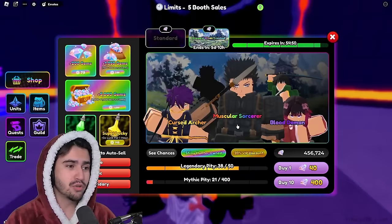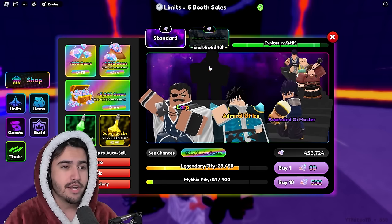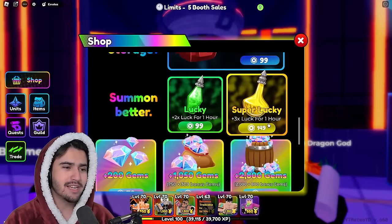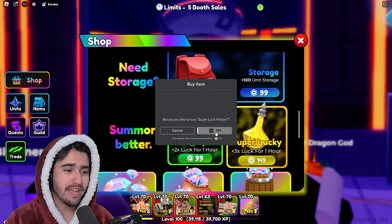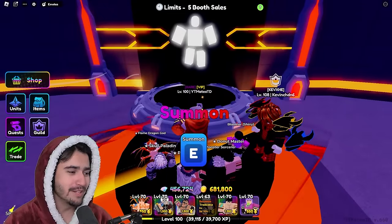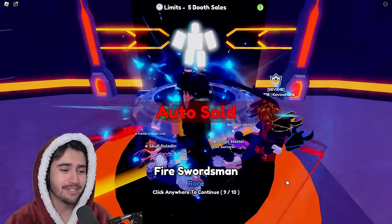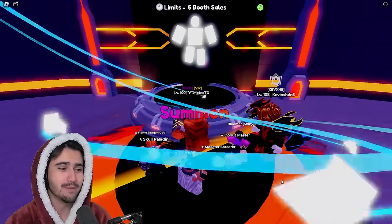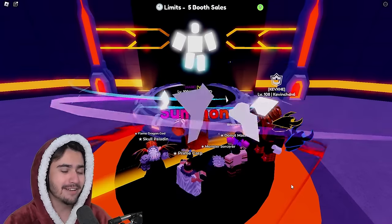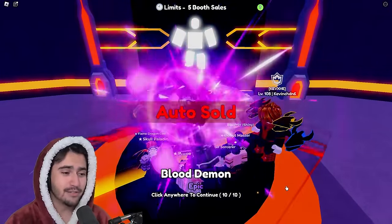Like I said earlier, if I do get the Secret Sorcerer from this limited banner, then I'm also going to start opening the standard banner and try to get another secret from there. So let's go right ahead and buy a three times super lucky potion from the shop and begin opening. Alright, so we got our super lucky — that means we have to start opening because the timer is going down quite rapidly. Honestly, I don't know what I would say if we were able to just get the secret in the first few spins after collecting almost 500,000 gems.